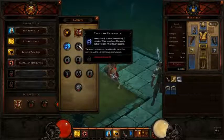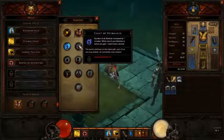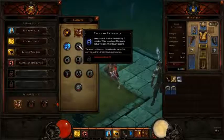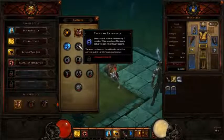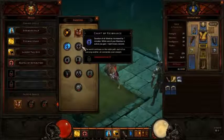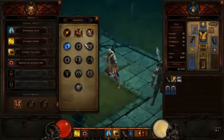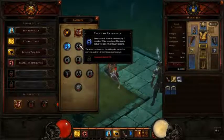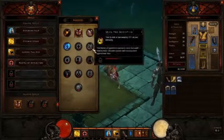Moving on to Chant of Resonance. Duration of all mantras increased by 7 minutes. While one of your mantras is active, you gain 1 spirit every second. Usually mantras last 2 minutes, so this makes all your mantras last 9 minutes total, which is really nice. This is probably one of the most useful passives and I would probably use this one, because you always want to have a mantra on as your monk — it goes on all your teammates as well and is very beneficial.